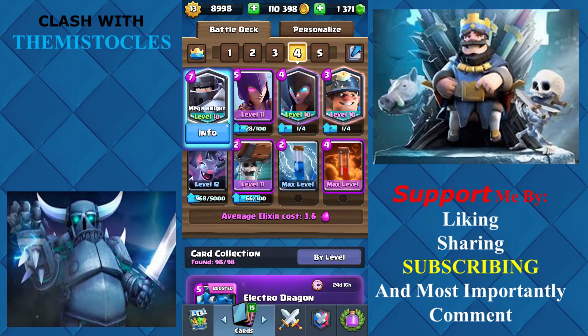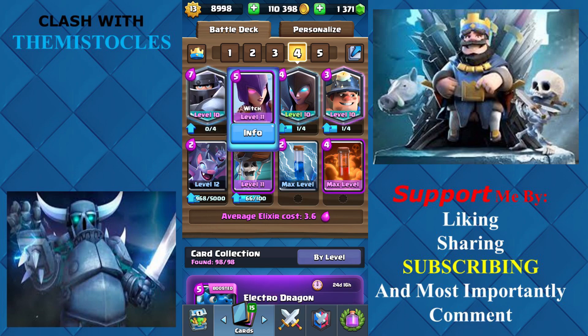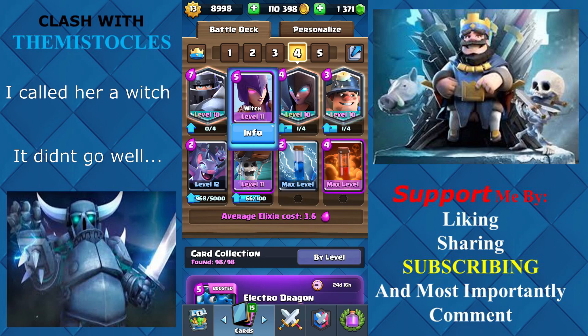We have the Mega Knight, which will be great to stop big pushes, then counter attack. We have both witches which should be placed in the middle in order to break the obstacle and get a dragon before the opponent does. The witches are great since they keep producing bats and skeletons which will help in building a huge push to overwhelm your opponent.